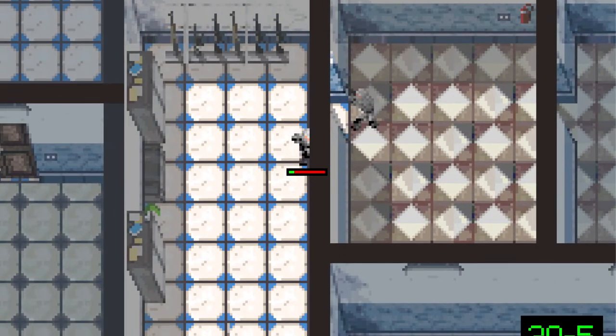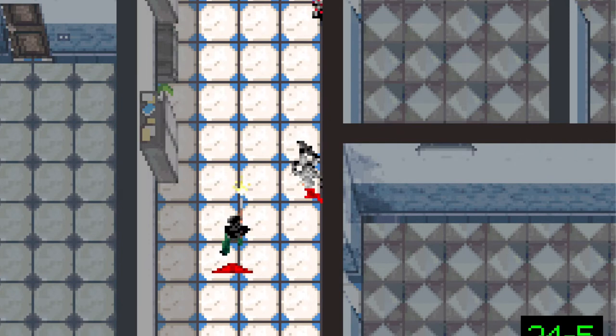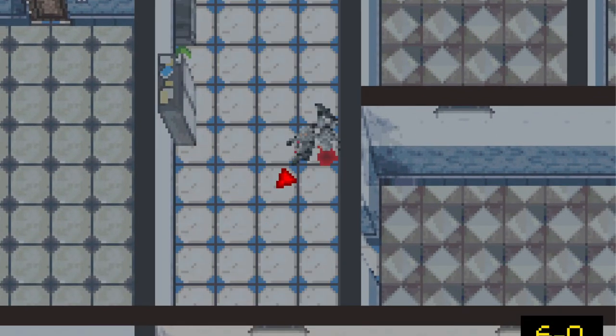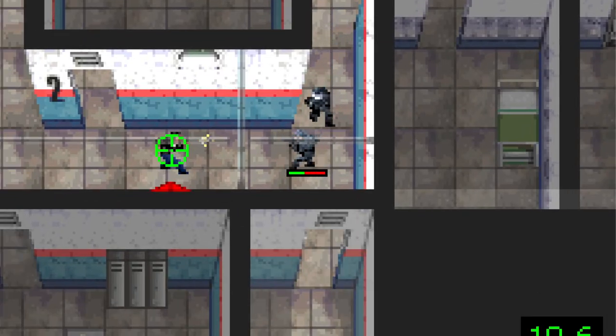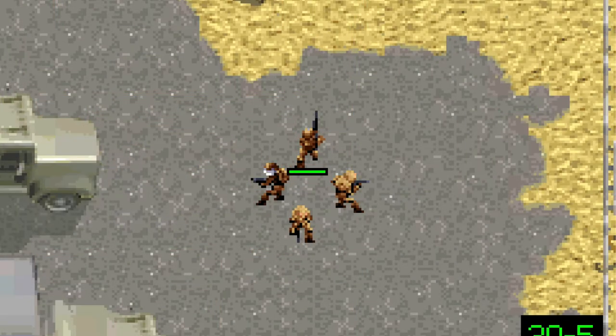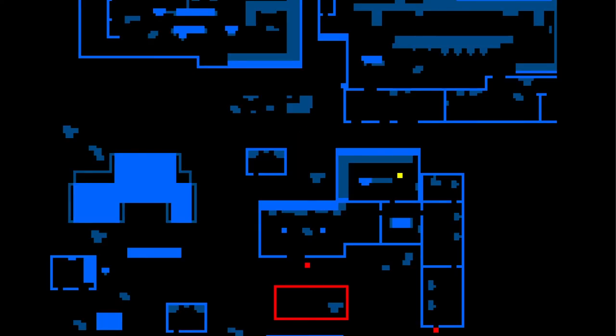Just running into rooms or an open field while shooting aimlessly will definitely end in your squad's demise, as they can't take many hits before they die. This game is all about tactics. For example, recon team members come equipped with heartbeat sensors that allow you to spot nearby enemies on your map. Those can then be picked off by your sniper, if there are no obstructions in the way.